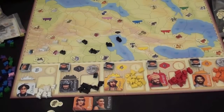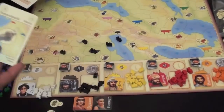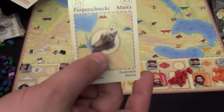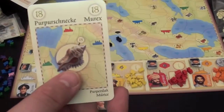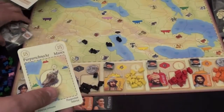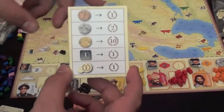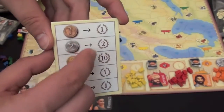At that point, everyone reveals their cards. If, for example, I held on to the shell card — if there is a camel on that spot that is of a family I control, the card is worth four points. If there's a camel from another family on it, that's worth one point. So the most you can have for any single card — if I have both of my families on it — that would be eight points. Everything else gets you points according to the scorecard. Each denarii is worth one point.